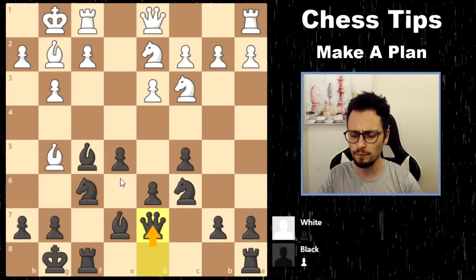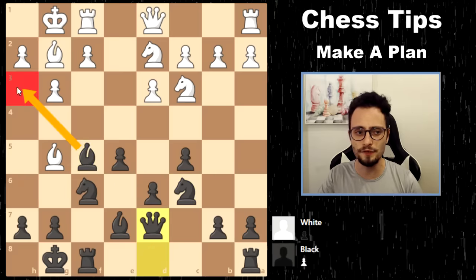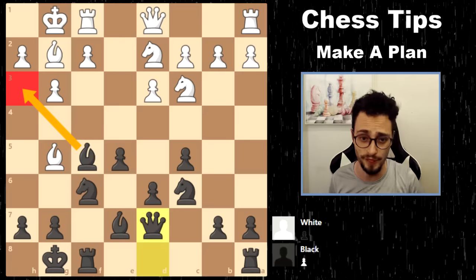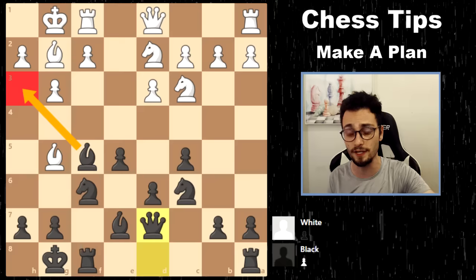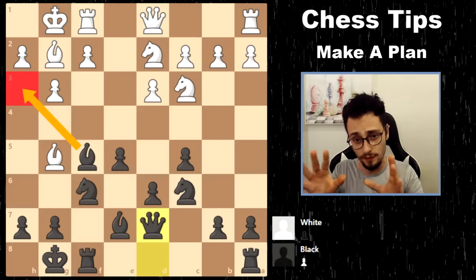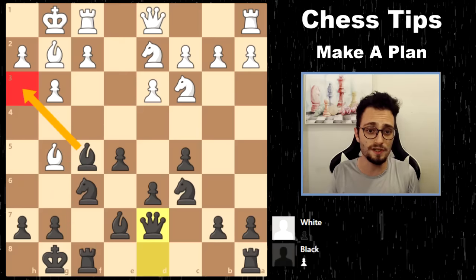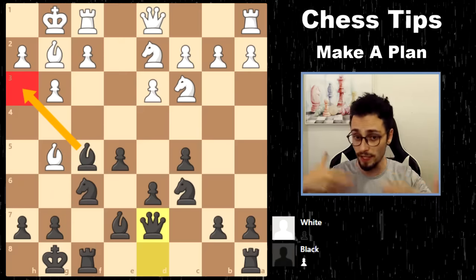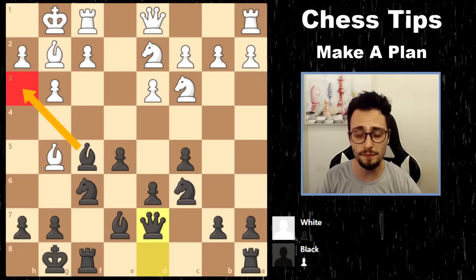Queen d7 — what does this move do? I'm teaming up with my bishop, and my next move is going to be bishop to h3. What I'd like to accomplish is to trade off my opponent's light-squared bishop, because that would weaken their king. That's not a tactical plan — it is more of a strategic one, something a little bit slower. A piece trade that benefits your position is a more strategic plan, as is playing with your pawns. Let's watch how this game develops.